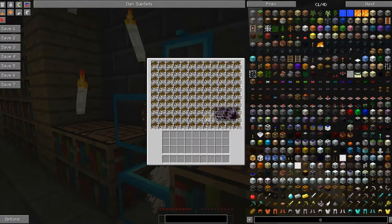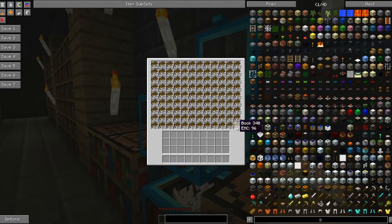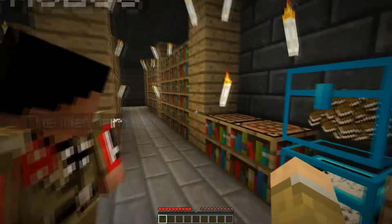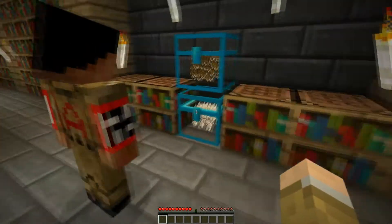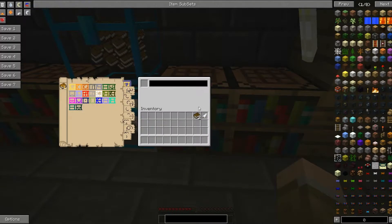The first thing — Dan doesn't know how to use Mystcraft. We have a chest full of books and a chest full of feathers. Grab two books and a feather. These are writing desks here — they allow you to write your age. What you want to do is in your crafting table, craft those two books and the feather together and you'll get one linking book and one descriptive book.